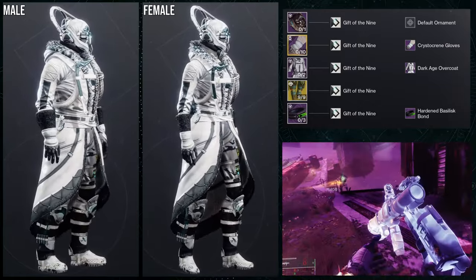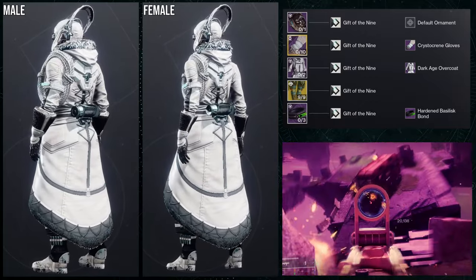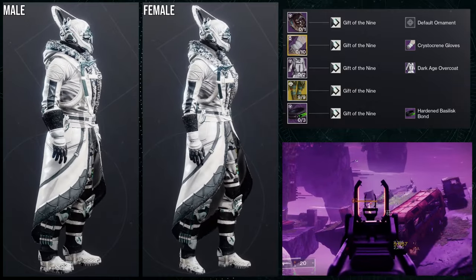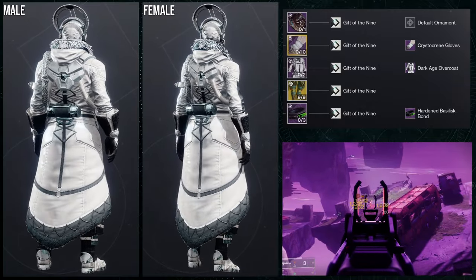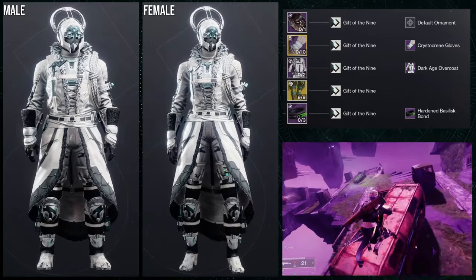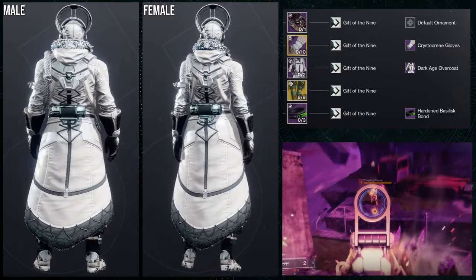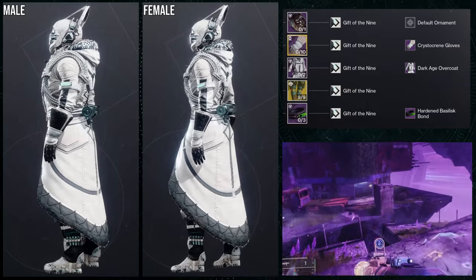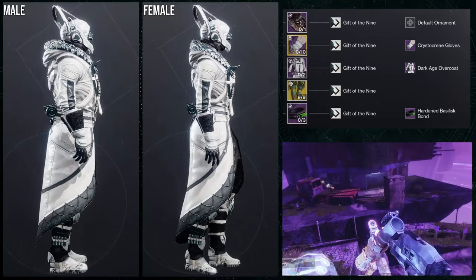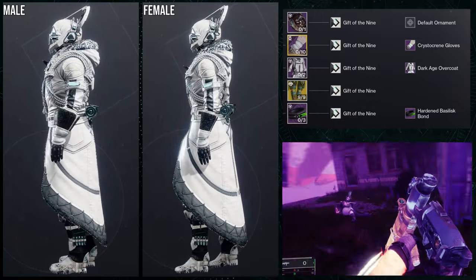There is a bond that is literally just a pouch — I think that's the Osuery Bond, it's from Playlist, you can definitely get that. For the shader, Gift of the Nine was an easy choice — I wanted something with black and white. I think too much white is just too much, and Gift of the Nine does a great job of combining everything. I know some people are going to say black and white is unoriginal, but I am going for a snowy biome soldier feel, which kind of speaks for itself with the chest piece's fur and rope.